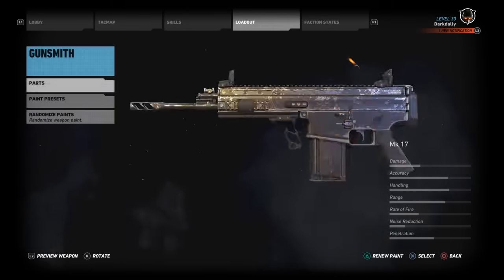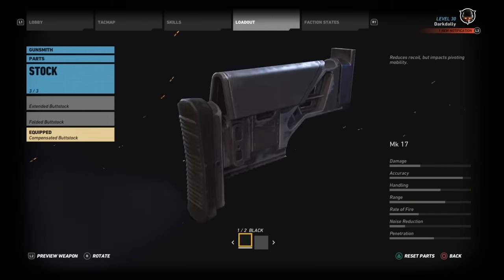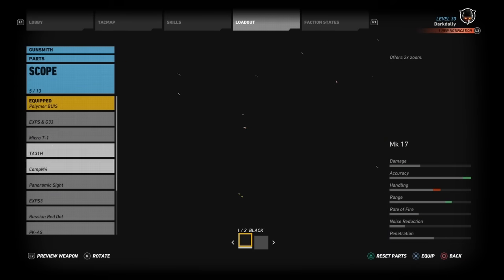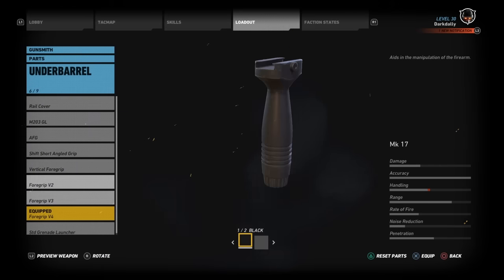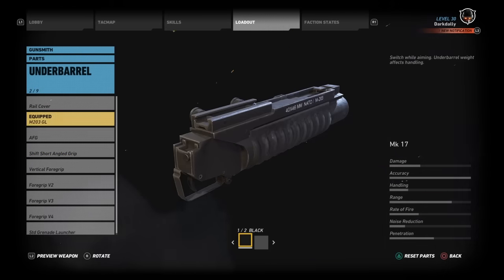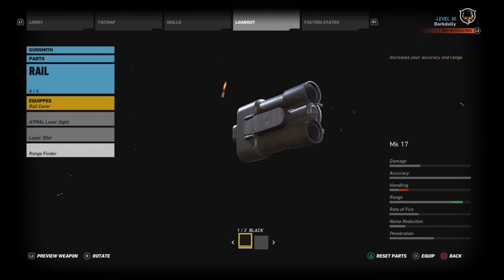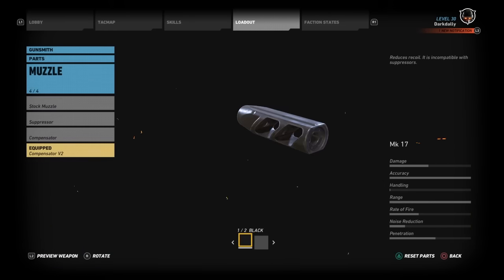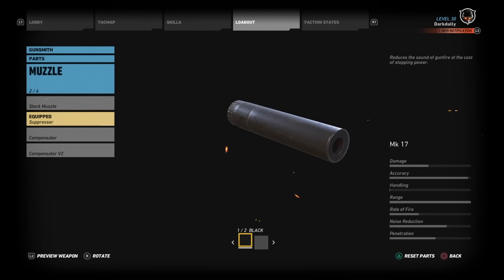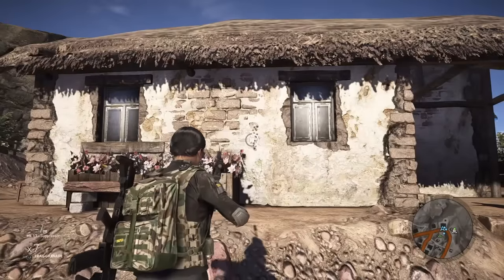Let's take the Mark 17 and take the handling all the way down. We'll put on the worst buttstock, one of these sights that probably has the worst handling, and give it a bigger magazine — all things that take away from handling because they add weight and bulk to the gun. This is obviously the worst thing you can do for handling on the underbarrel. We're going to put the rangefinder on — it's the biggest, heaviest rail attachment — then the long barrel, and of course we'll suppress it. Make it as big and bulky as possible, reducing handling as far as it can go. Let's compare these bullet patterns in the wall — I'm still standing in the exact same place.